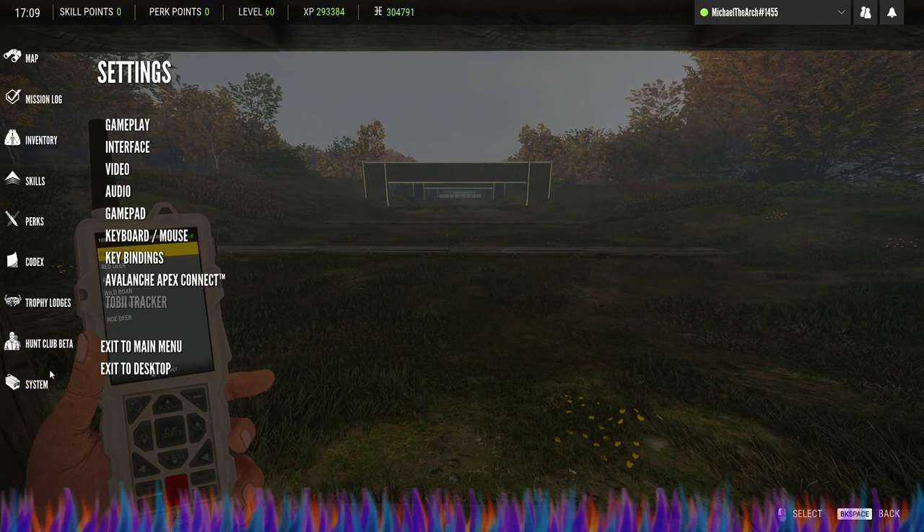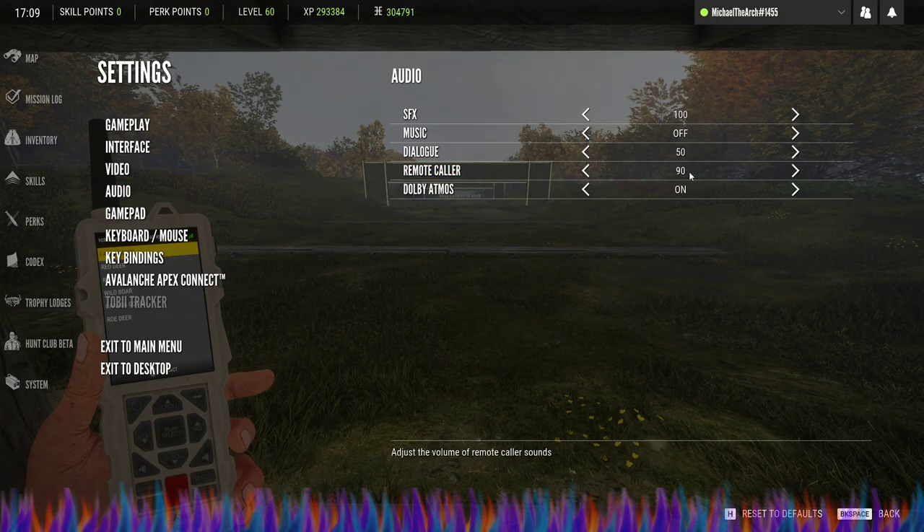System Settings, then Audio, right here — Remote Caller — and just set that all the way down to 10 if you want to hear it. And you can cut it off entirely if you want — that's really awesome.